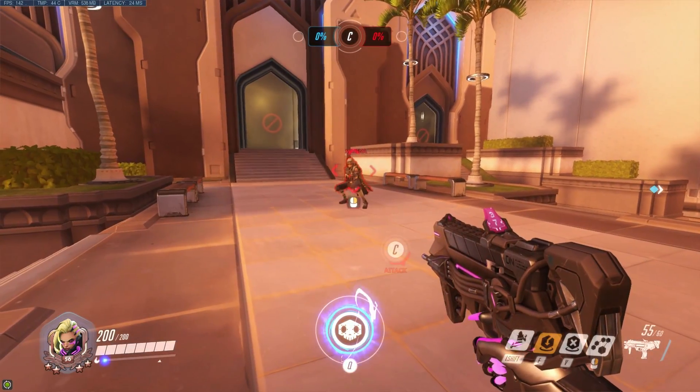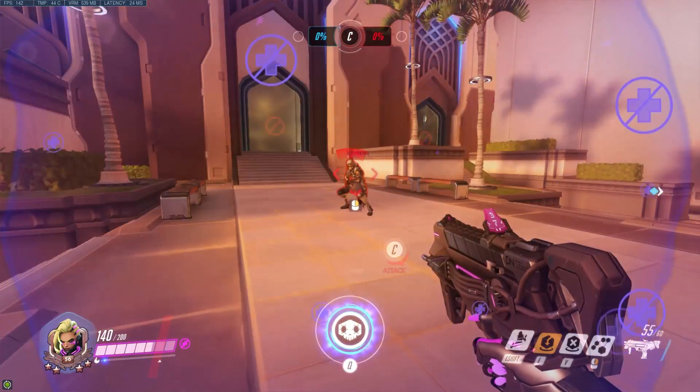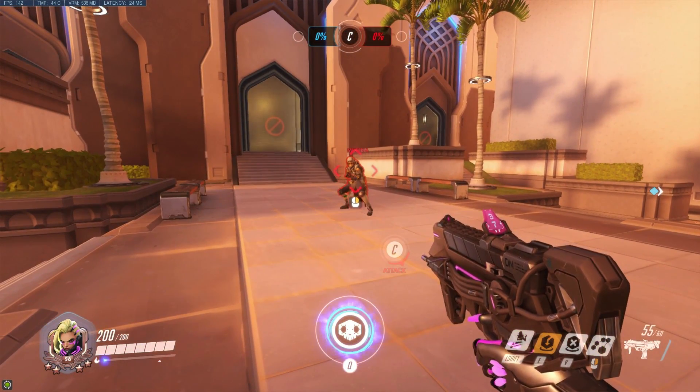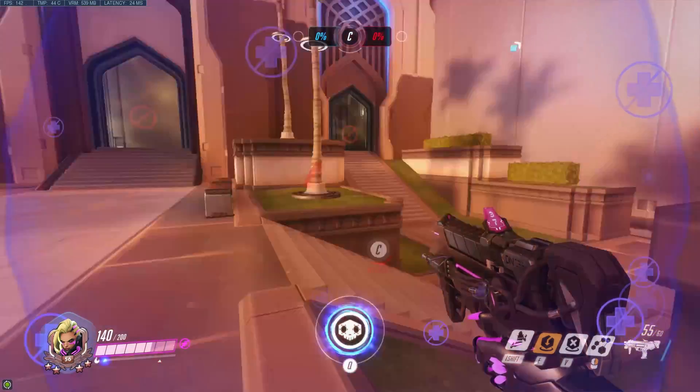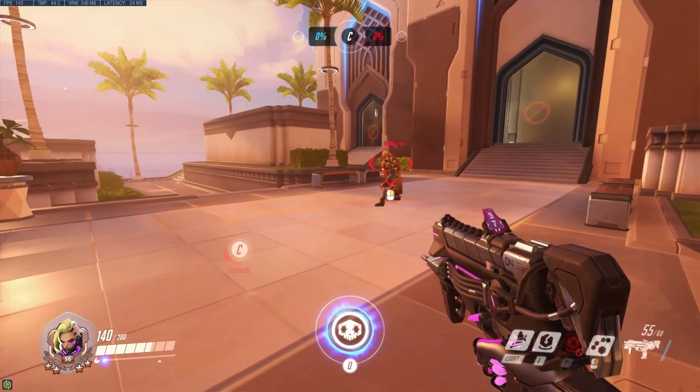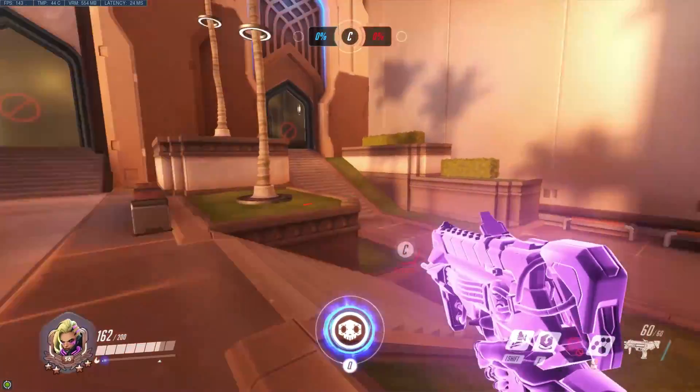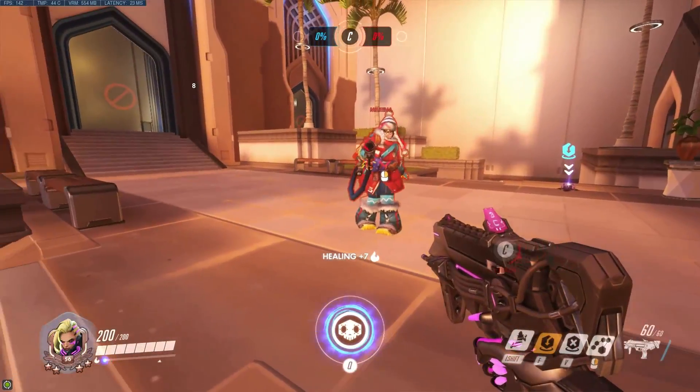The latest two effects added to the cleanse, according to Fitzy, were anti-heal — you see it on screen, Ana throwing down the anti-heal grenade — and when Sombra uses the translocator, that effect is cleared from her, which before wasn't the case. Also Mei's slow: as you're about to get frozen, you translocate and you are right as rain.